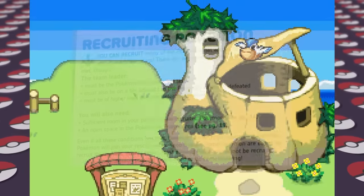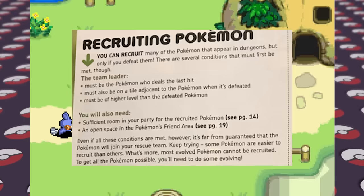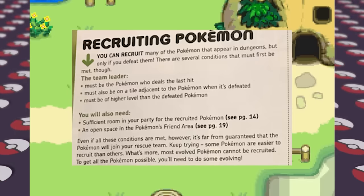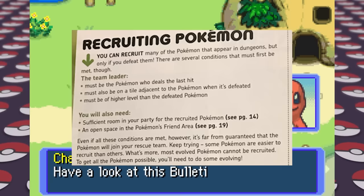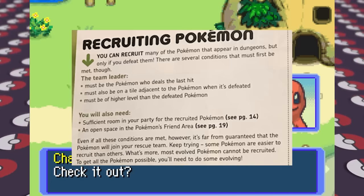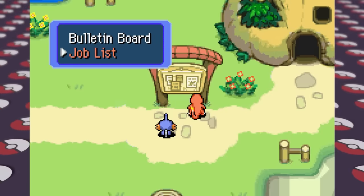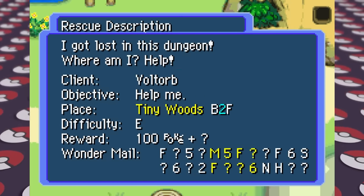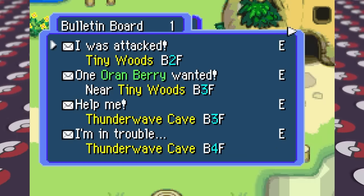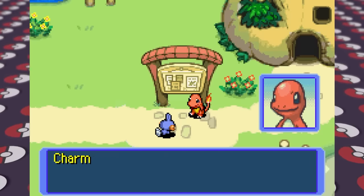In order to befriend a Pokemon, they must be KO'd by the team leader — in our case Mudkip — must be in the tile adjacent to the Pokemon that was defeated, and we must be a higher level than them, on top of the fact that some Pokemon just don't want to be befriended. A lot of luck is involved, but we can take on side quests from the bulletin board near the Pelipper post office to find more Pokemon. On Blue Rescue Team for the DS, when the online servers were still up, you could even get event-only online missions, which was pretty cool.